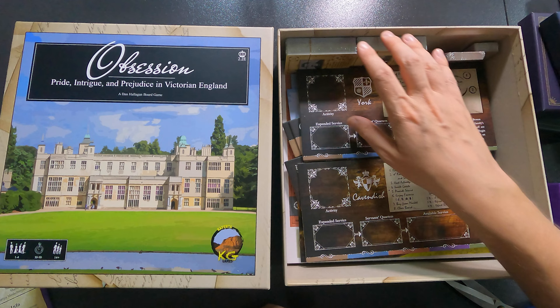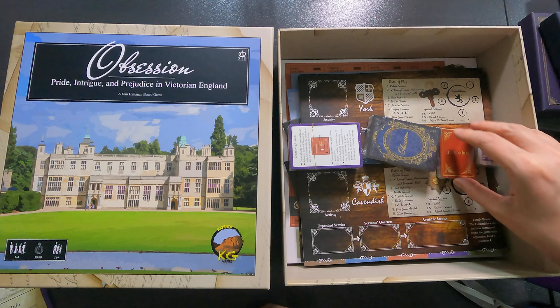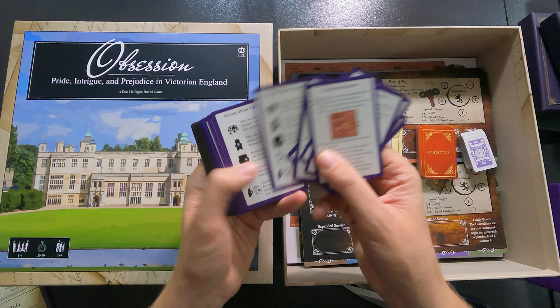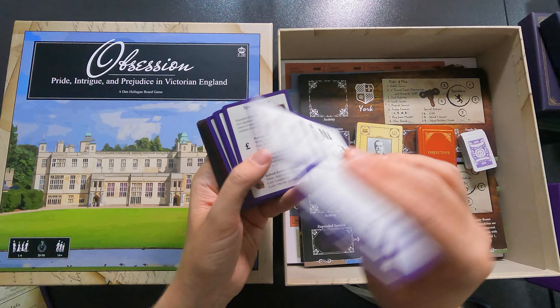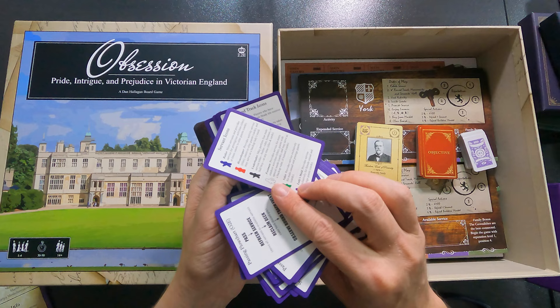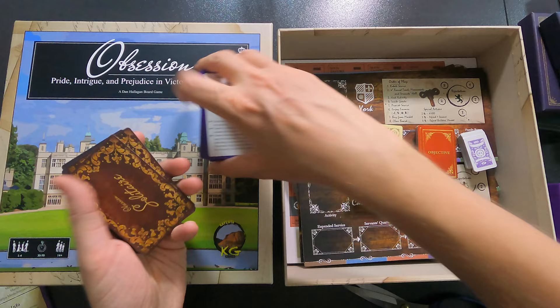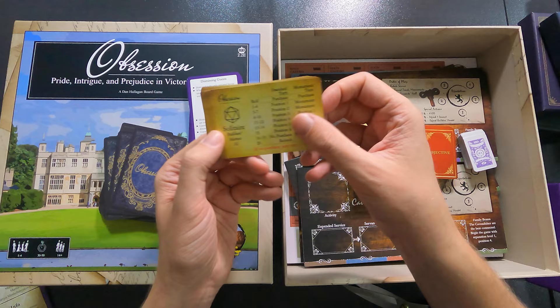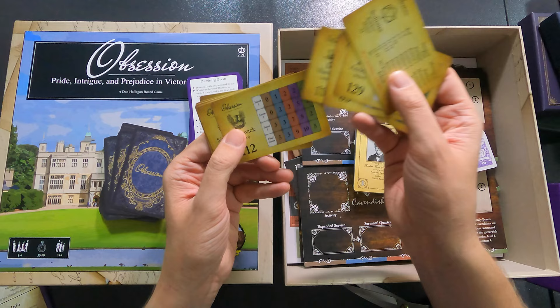Then we have a bunch of card decks. Here's the first deck — dismissing guests — so I'm guessing these are player aids. Yes, double-sided player aids and special actions. Quite a lot of player aids actually. And then here is the Obsession solitaire deck, which means the automa — you roll and it says what's going to happen.